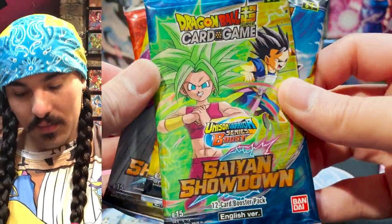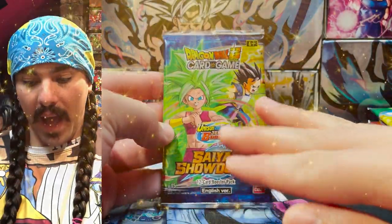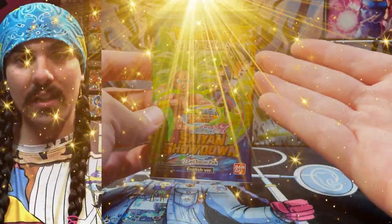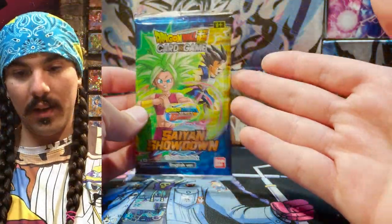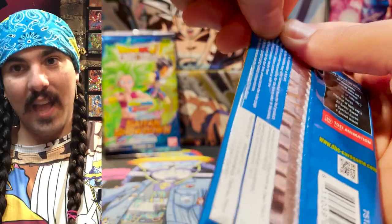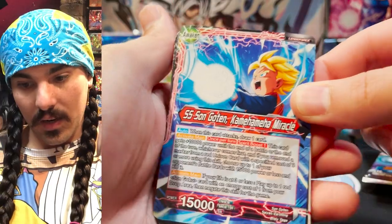Before we get into our full rip, we got to bless the pack. Kefla and Kaba, be blessed. Have the most amazing SPR, SCR, fantastic shiny piece of cardboard in here. This is the first pack of this set that I have opened and I am so excited to see what is in here.